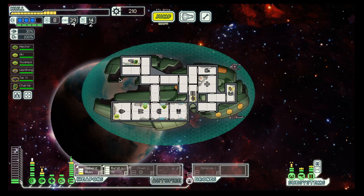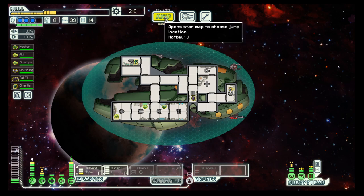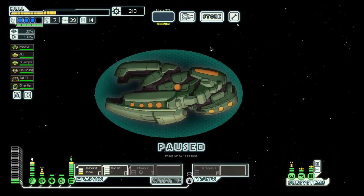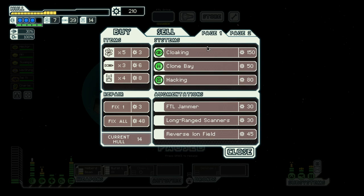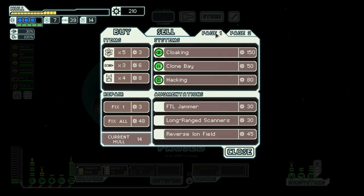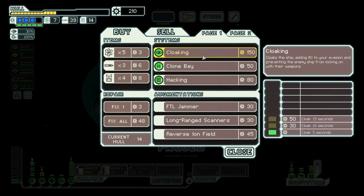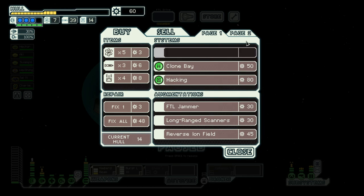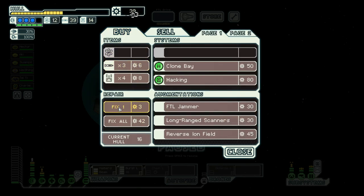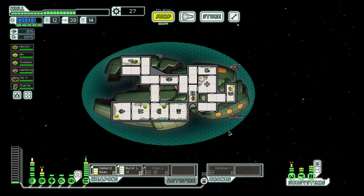Okay, reactor upgrade for missiles, which we have more than enough of. And then we go to the store. Okay, what do we have? Cloaking for 450. Then we need fuel and a bit of repair, and then we are good.